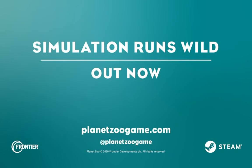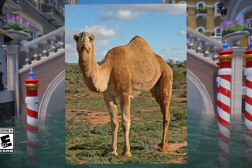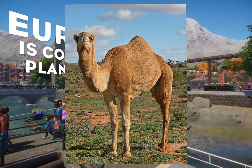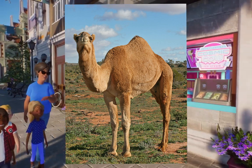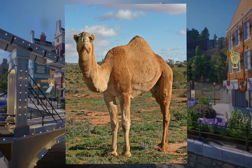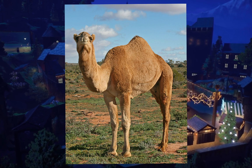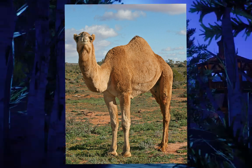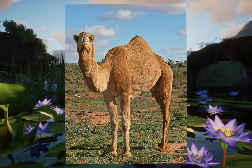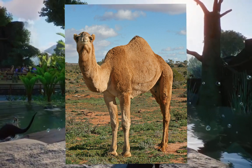Moving on from there, we have the Dromedary Camel. I know a lot of people are advocating extremely for this guy, and I understand why. They are one of your token zoo animals. While Roger Williams does have Bactrian Camels now, we used to have Dromedaries, and a lot of zoos around here do have Dromedaries, as well as around the world. They're probably one of the most common camel types you will find anywhere, used for transport, domestication, even milk in some cases. Getting these guys in-game would be swell, as well as a wonderful African addition to the roster.